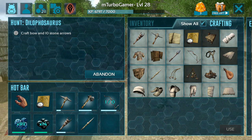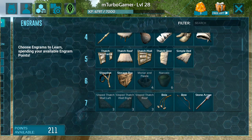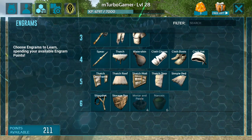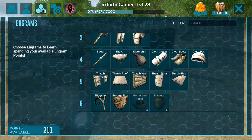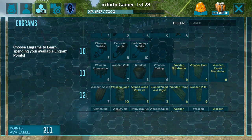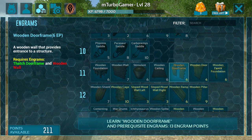The first thing you need to know is that you will first need to unlock these engrams. You need to reach at least level 6 or 7 — at that level you will be able to craft doors, roofs, walls, etc. made from thatch: thatch door frame, thatch door, thatch wall, thatch roof. After that, when you reach level 11, you can build wooden foundation, wooden wall, wooden door frame, made from wood which will be stronger than thatch.